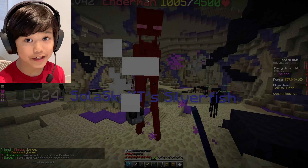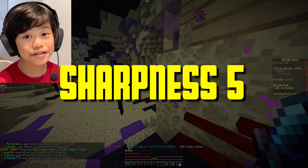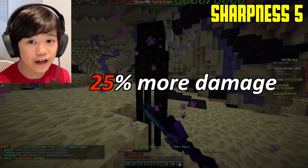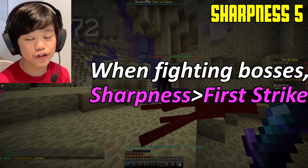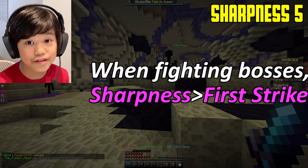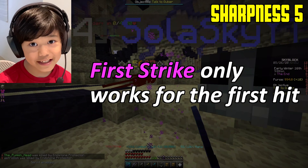The fourth best enchantment is Sharpness 5. This is quite simple, but sometimes the simplest enchantments are the best. It makes you deal 25% more damage on every single mob. There are times when First Strike is more useful, but when you're fighting bosses or dragons, Sharpness is so much more useful because First Strike only works on the first hit.